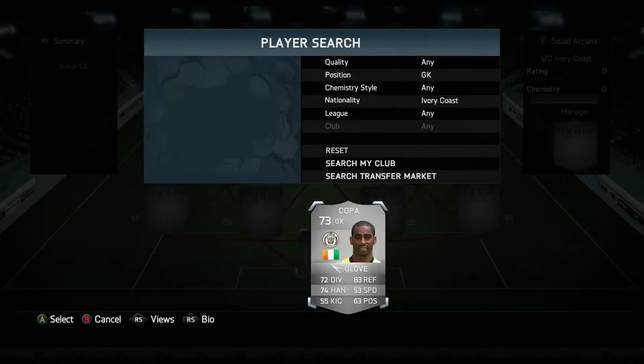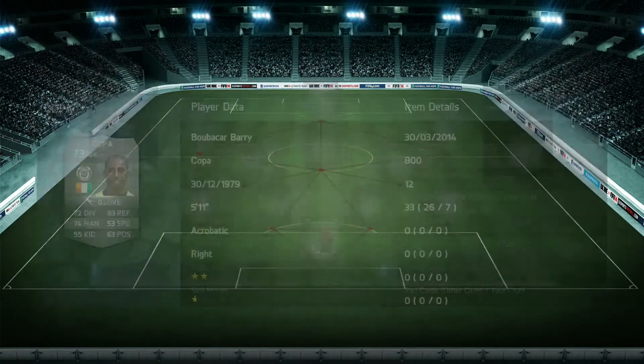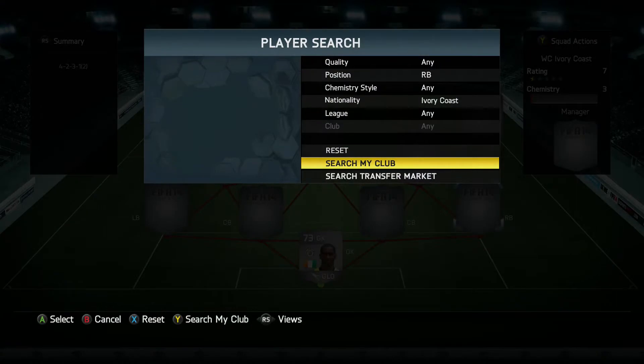Starting with the goalkeeper, it's going to be Koper. He plays in the Belgian Pro League, 73 rated player, and he's probably one of the better silver keepers in the Belgian Pro League. 72 diving, 83 reflexes, 74 handling — works fantastically well. Definitely recommend him. I picked him up with the glove chemistry style on as well, and that worked even better in that goalkeeping position.